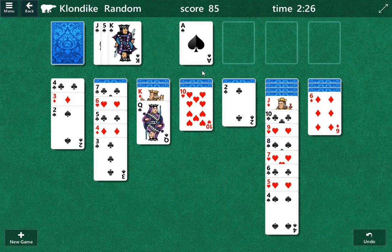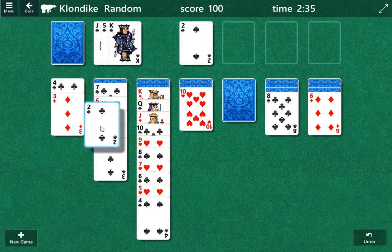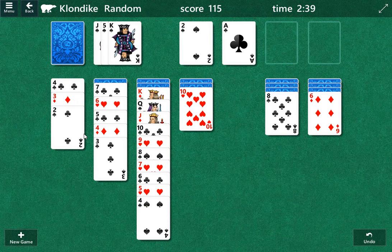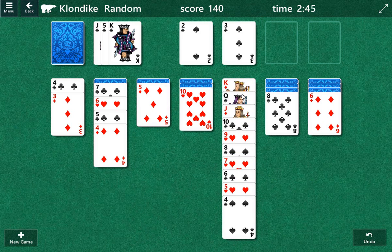Maybe we don't want the red jack anymore. Yeah, I'm going to say we don't want it now. Two goes there. Now we play this two, and we cross our fingers. Yes! We've got a column open. So we have a chance now — a small chance. Let's try this angle.